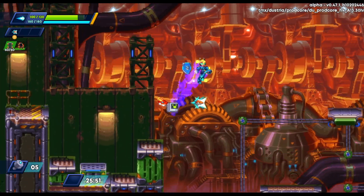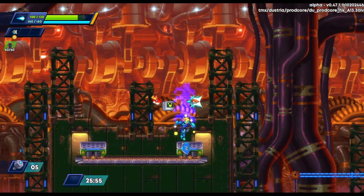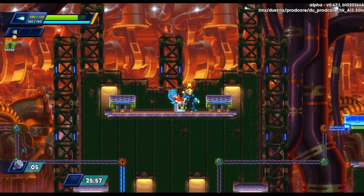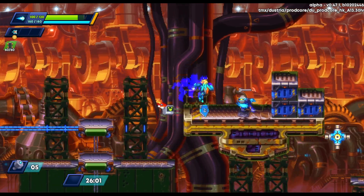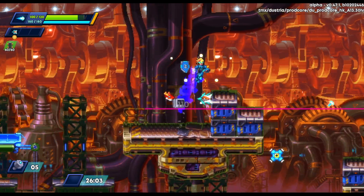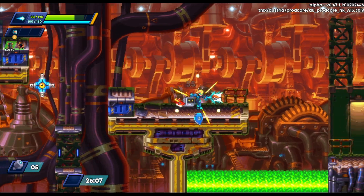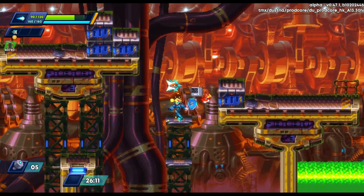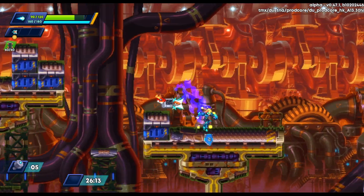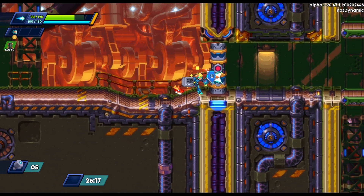I fall into some hazard — always kind of a bummer having to back up, but it could've been worse. Just wait for the platform to stop being electrified and we're on our way. Getting close to the end of the level and yeah, I'm taking a little more damage because as I said, I hate health. No one needs health — damage is all you really need, right? If you kill them before they kill you, health is redundant.